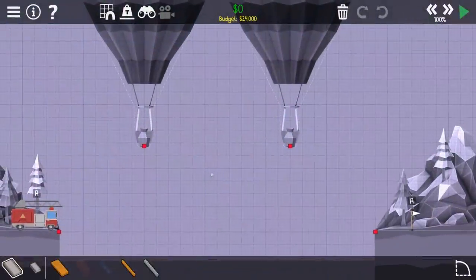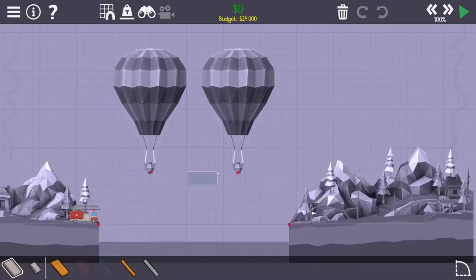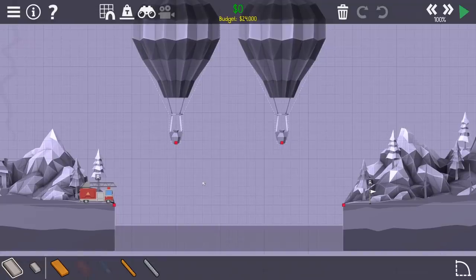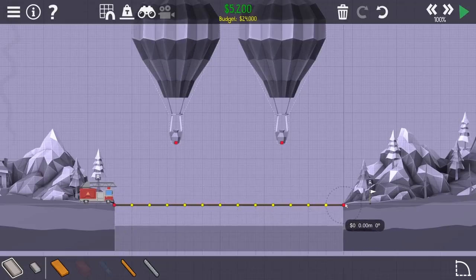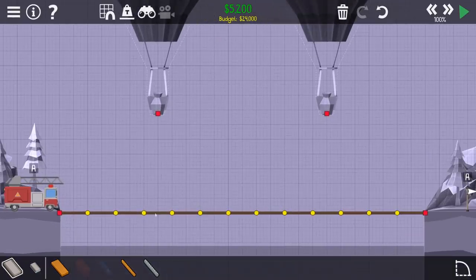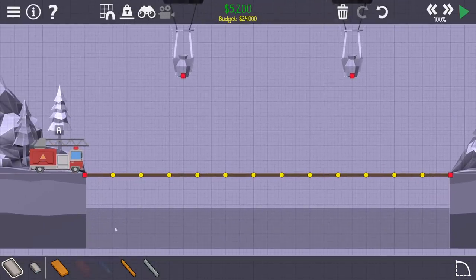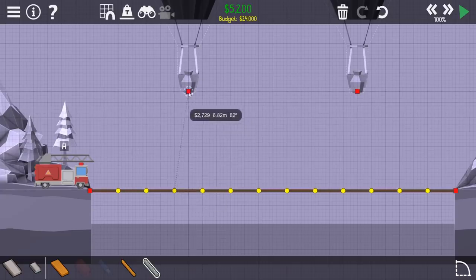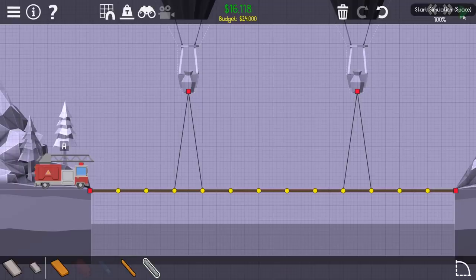All right, so here we are - why is this a thing? We have a fire truck and we have another point, so I think we're supposed to use the hot air balloons to help support the bridge. Can we just go straight across like this? Yeah, because there's no pieces under here to put those nice beams. So you have rope and you have cable - I'm assuming cable is a little more expensive. How cheap can we get here? I would totally cross the bridge like this - hold on, I just want to see how quickly it falls apart.